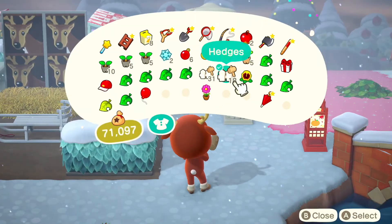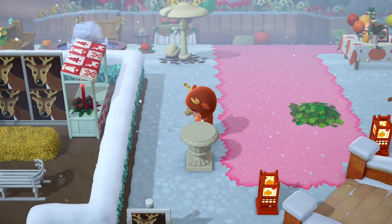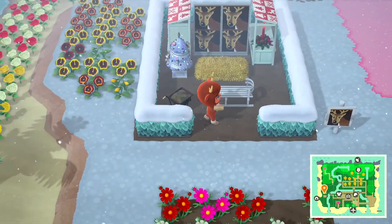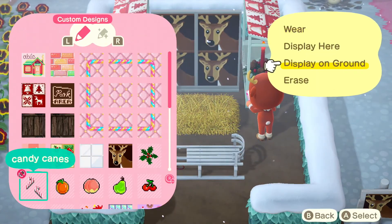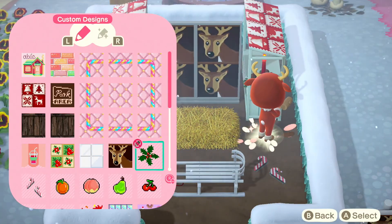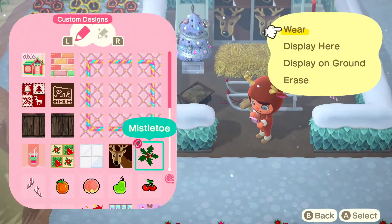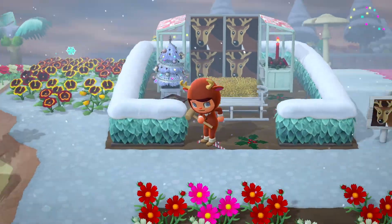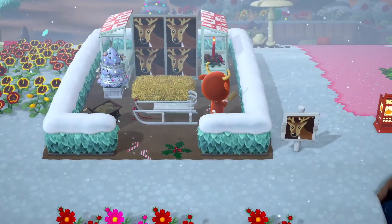I'm just removing some items to reduce clutter, then I put the sign back. Now I'm using some custom designs to add little details — one is a candy cane design and the other is a mistletoe, added to the ground for a cute little detail. If you ever run out of ideas or don't know what else to add, I recommend adding little custom designs like this because it really makes a huge difference.